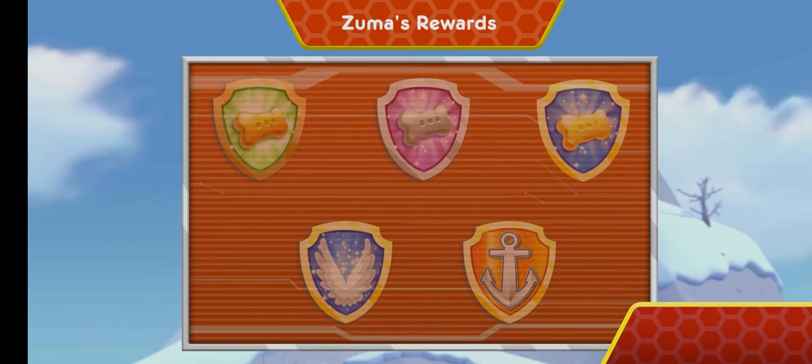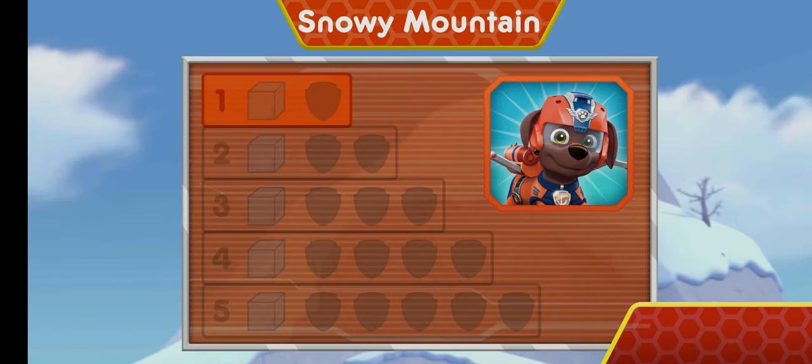Nice flying! You earned a new reward! You earned the 50 pup treats badge! You earned the 100 pup treats badge! You earned a new badge! We collected the speed boost! You found the ice block. You've unlocked the next level!